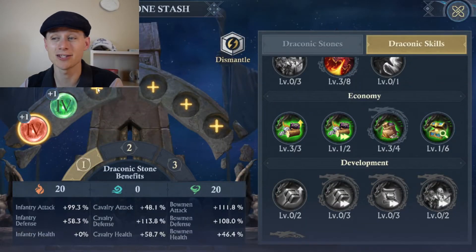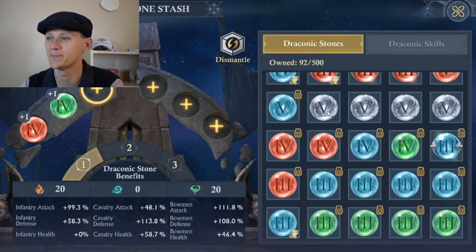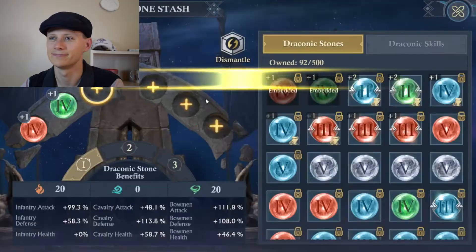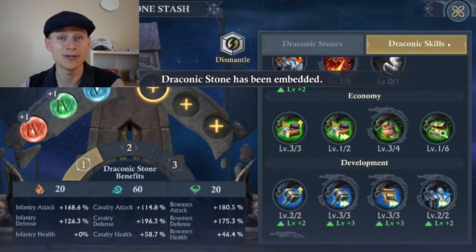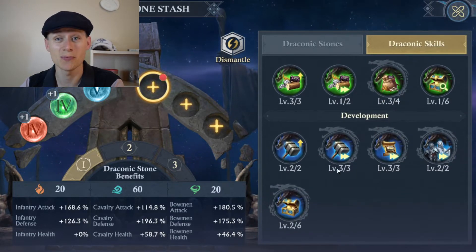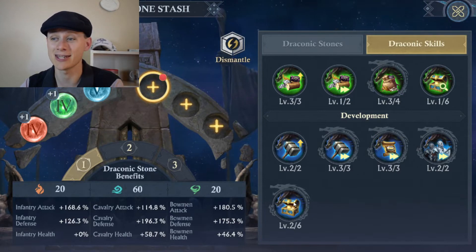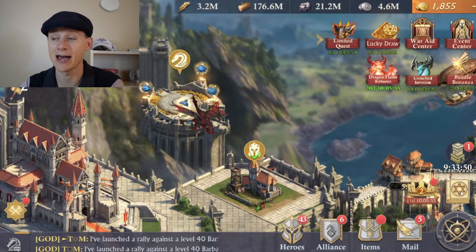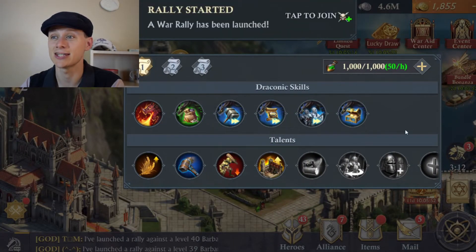To activate these skills, you need to put enough stones to hit those requirements. Let's add a blue stone now. You can see a red dot appeared — that means I've activated some more skills. That's activated this combat skill and also opened up a bunch of these development skills — in fact, all of them except the higher-level draconic chest drops, the Dragon's Favour. This one is activated by going to your skills at the bottom right, clicking that book, and then you have the draconic skills.